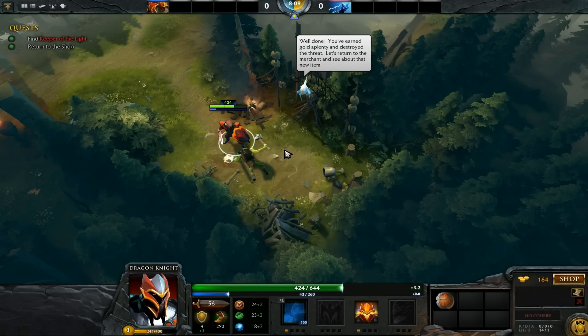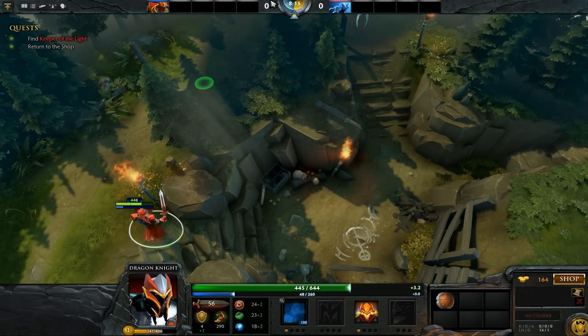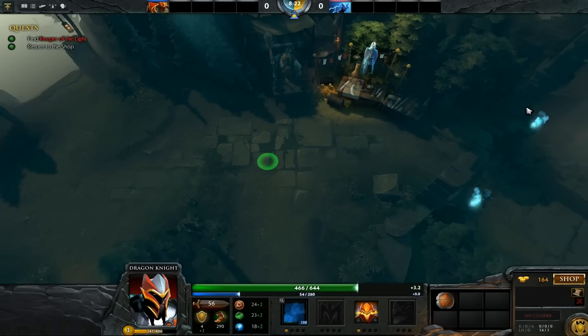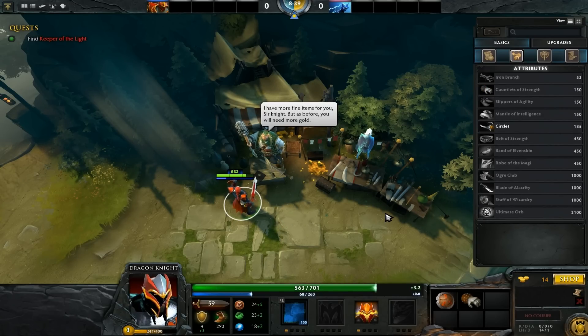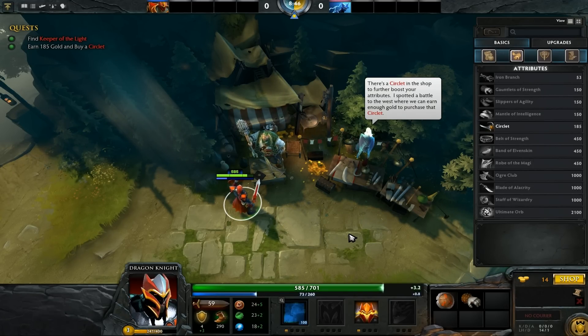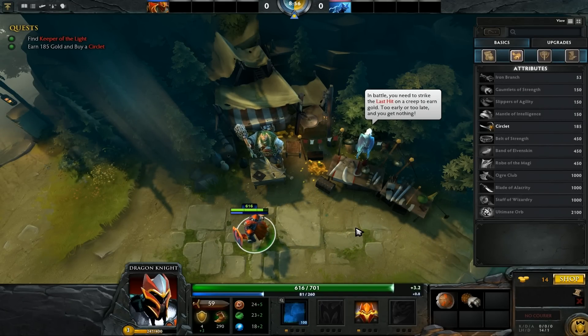Well done, you've earned plenty of gold and destroyed the threat. Let's return to the merchant. You're back with fresh coin from clearing those camps — it is my pleasure to offer you the repeat customer price on these Gauntlets of Strength. I have more fine items for you, knight, but you'll need more gold. There's a Circlet in the shop — I spotted a battle to the west where you can earn enough gold to purchase it. Last hit is very important and I still suck at it.